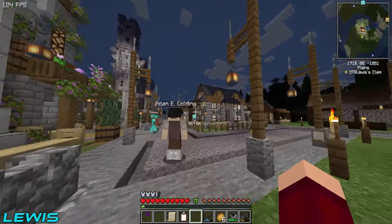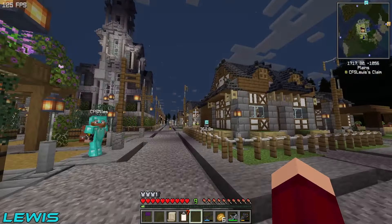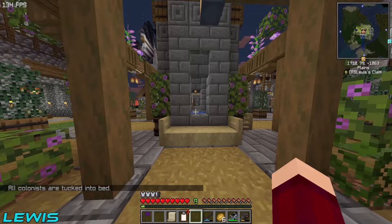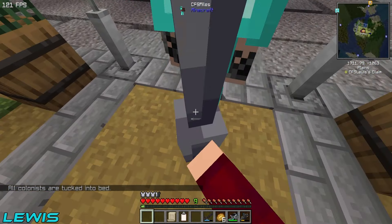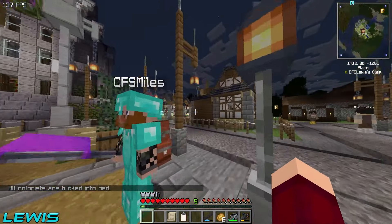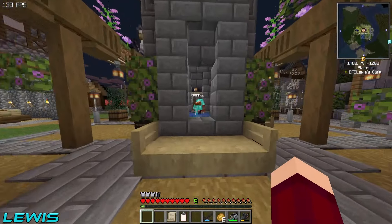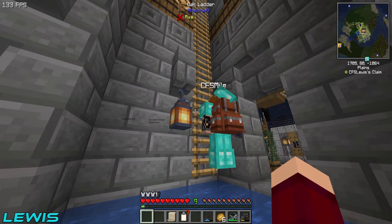I think with that we've done a pretty good job at mine colonies. We've got what we wanted in the sieve, we've got our nice diamond mesh, you have your flag, and we've got this beautiful plaza in the middle. Your town hall is being upgraded to tier five — Miles, this is fantastic. Head on up there and plant the flag.